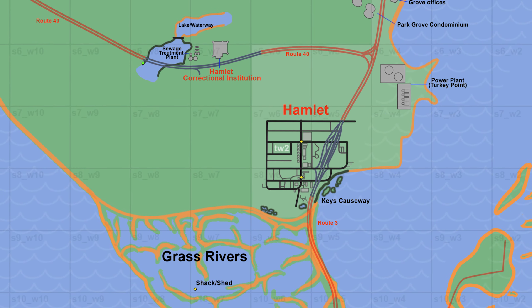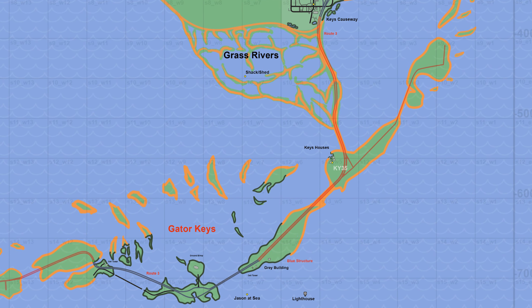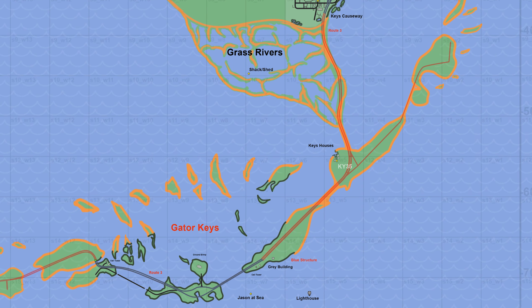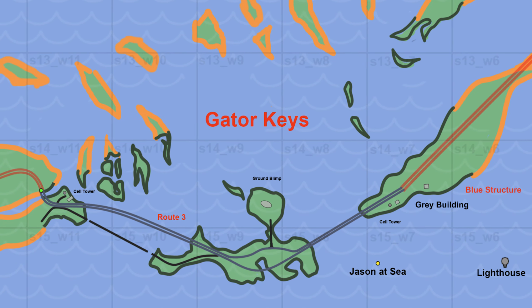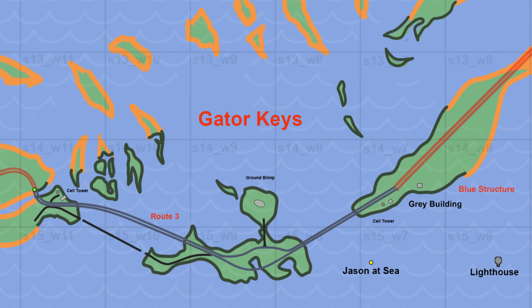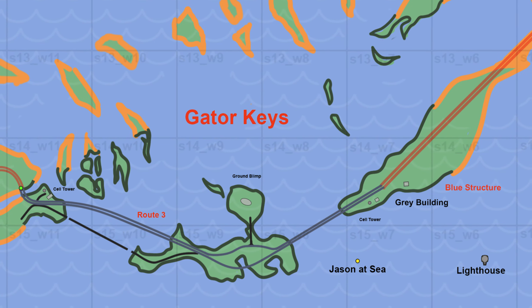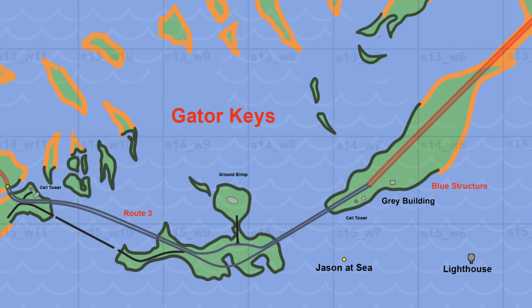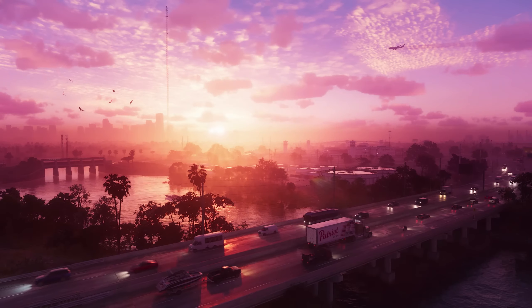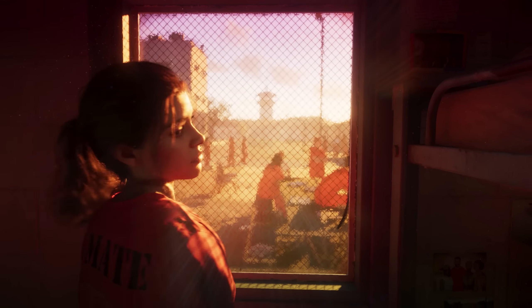We have quite a bit of information from the trailer about the Gator Keys. We have the Keys house from the leaks, and all of the islands with dark green borders have been confirmed. Zooming in, we can see a blue structure, gray building, cell tower, and a lighthouse. We also have the Goodyear blimp which was seen in the trailer, and Route 3 — a speculative name for the highway connecting the islands. And this concludes the breakdown of the latest GTA 6 mapping project. Thank you for watching!